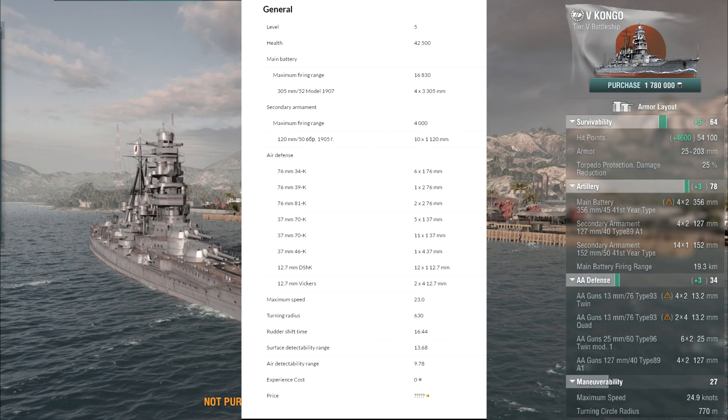The last ship we're going to look at is the Japanese tier 5, the Kongo - which is, as I stated before, the king of the tier 5 battleships. I don't see it getting displaced even by a Russian ship that's obviously going to get buffed - I don't think they'll make it any better than the Kongo. Kongo fully upgraded has 54,000 hit points - almost 12,000 more than the Russian Premium.